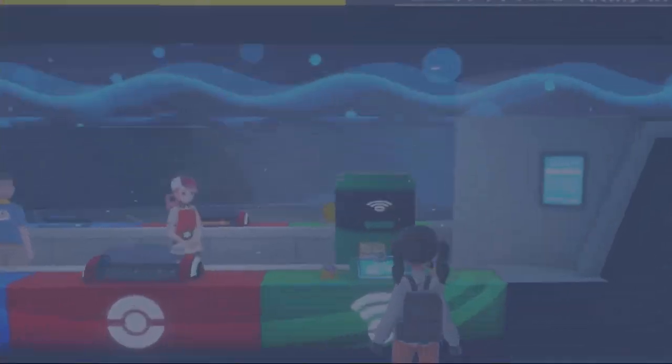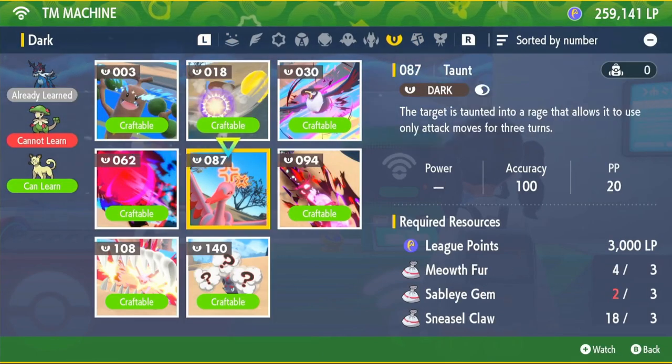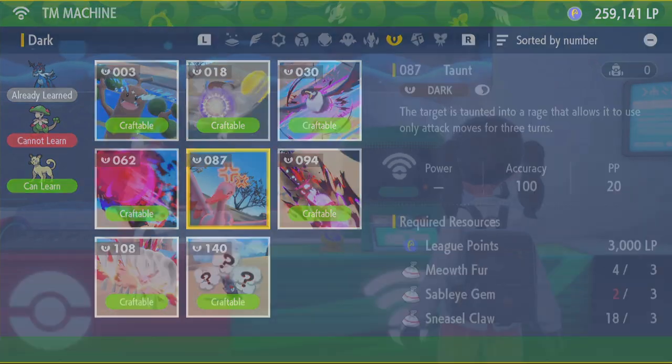You're going to need to come to any Pokémon Center and go to the green section — the TM machine. We're going to go to the Dark section and get TM 87 Taunt first. We'll need Meowth Fur, Sableye Gems, and Sneasel Claws. Let me show you where to get these.